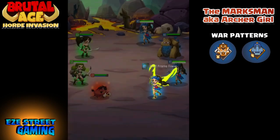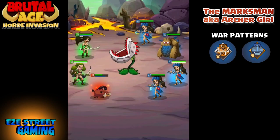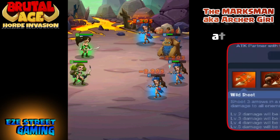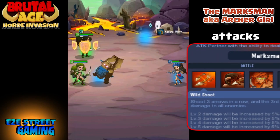Some people use all Hippo on her with attack percentage on the hands and helmet. I've also seen people use all Wolf on her and put hit point percentage on the helmet and attack on the hands. There are a lot of different ways you can set her up. Now let's get into the green Marksman, who in my opinion is definitely the strongest.